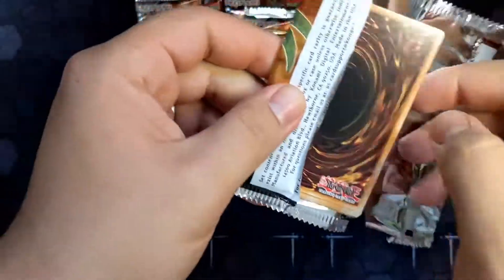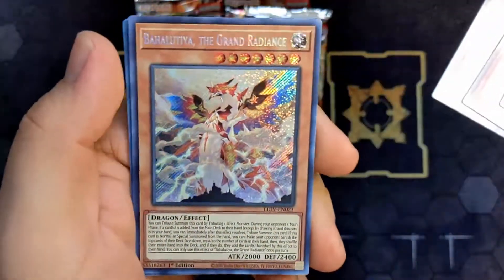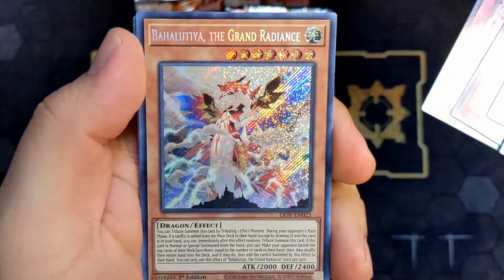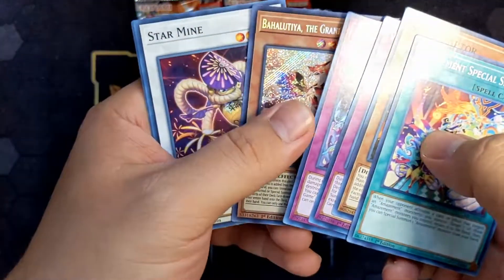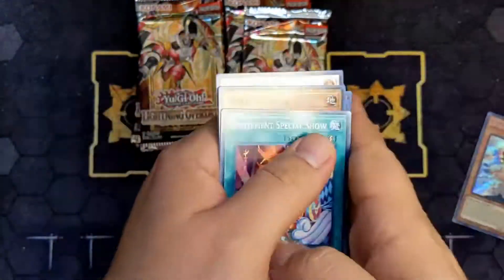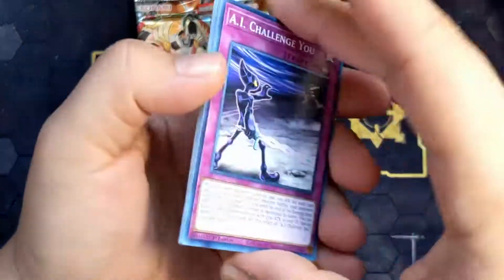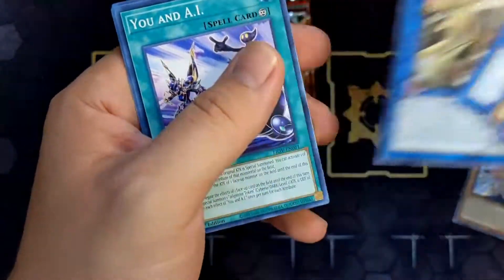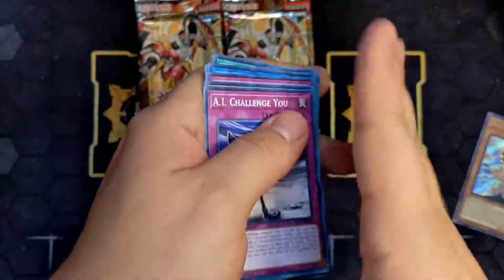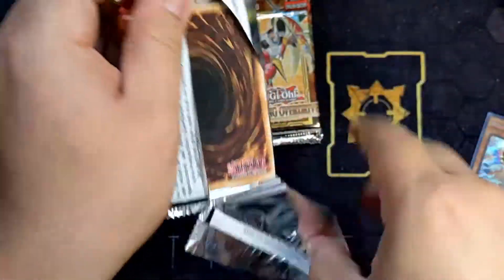I need that Beta Fafnir. What is this? Grand Radiance. Well, looks like that's the second Secret Rare — that's sad. There still might be a chance for a Starlight. Got the Light Charmer, very nice. There still might be a chance for a Starlight. Honestly, the way it's looking, there might be a better chance than the Ancient Guardian packs that I got.